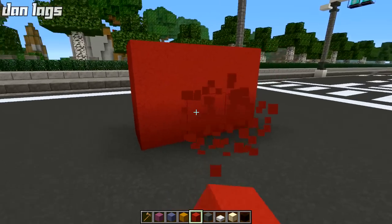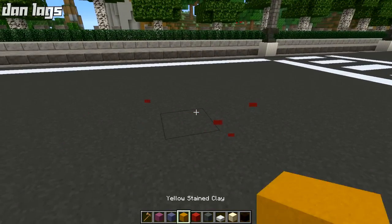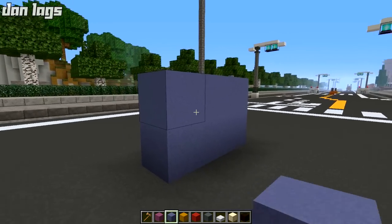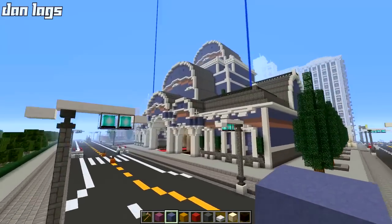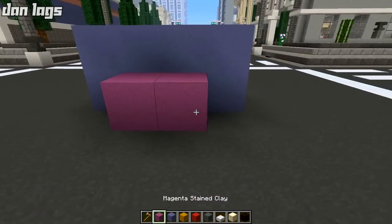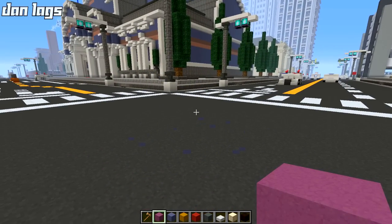Red stained clay — amazing. That could easily replace red wool used throughout the world. Fantastic looking block, a lot smoother and cleaner. Yellow stained clay — again, another viable option. Light blue stained clay is actually what's used on the theater here, and the theater just looks so much better like this than it did previously — definitely a major upgrade. And then the last one I'll show is the magenta — they all have the same texture, just a different color. It's just so nice to have a usable version of stained clay. That is probably the best thing about this upgrade.